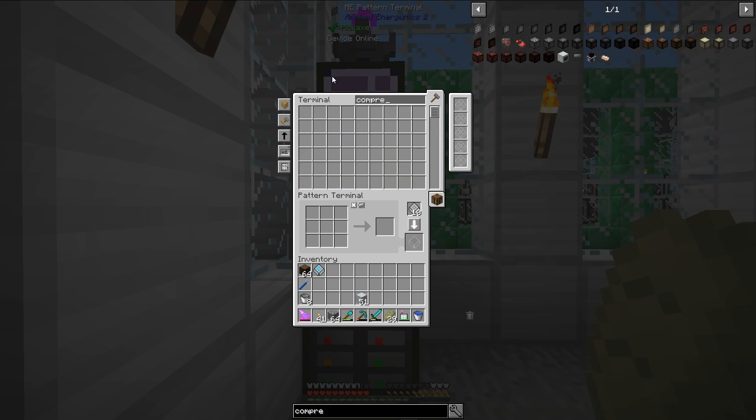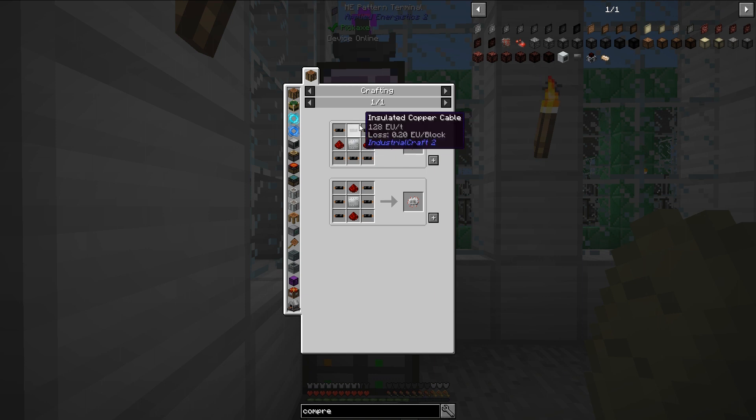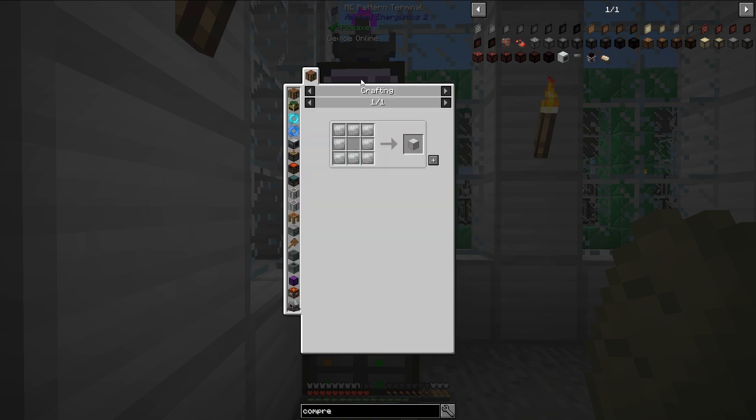First off, I need to make a compressor. I could have done this in just about any order I wanted. We're going to need electronic circuits. To make electronic circuits, we need some insulated copper cables. First, I need to make some copper cables, so I need to make some cutters. Let's go ahead and make some cutters. I can actually automate a little bit of this – if I grab the cutter and go back to the copper cable, I should be able to automate this.